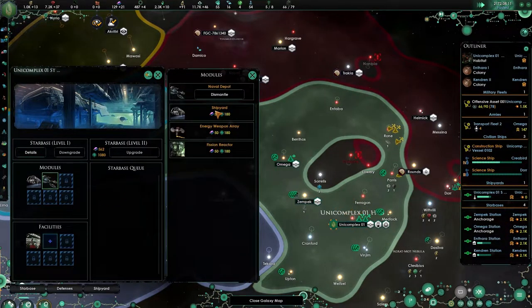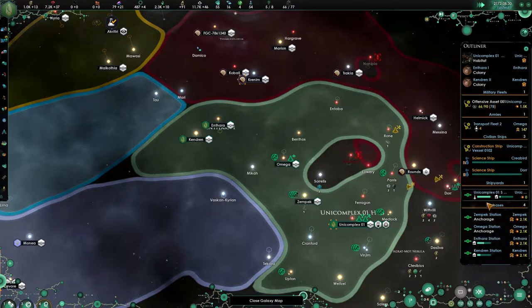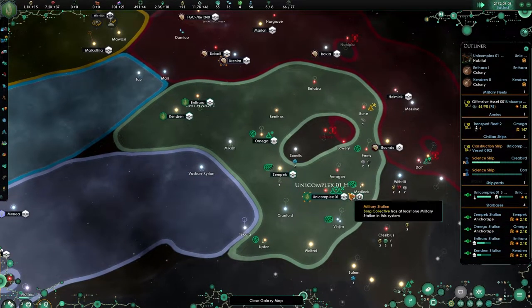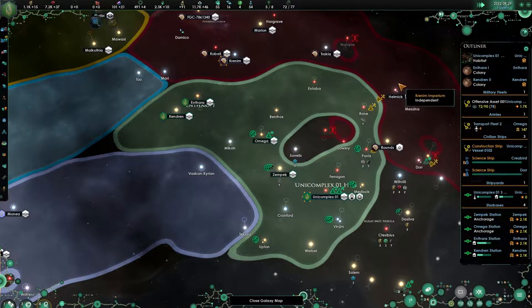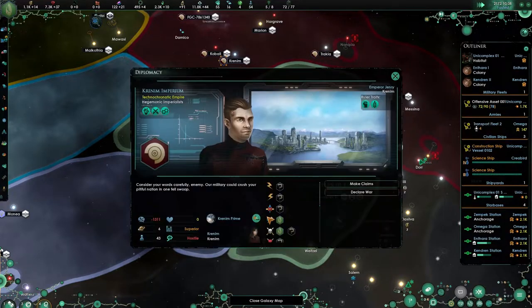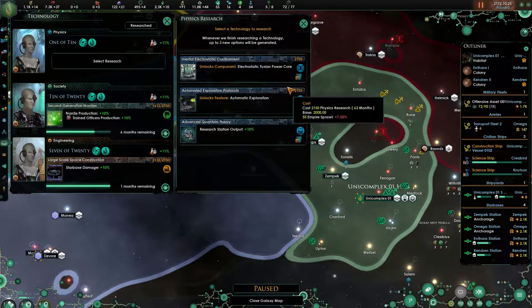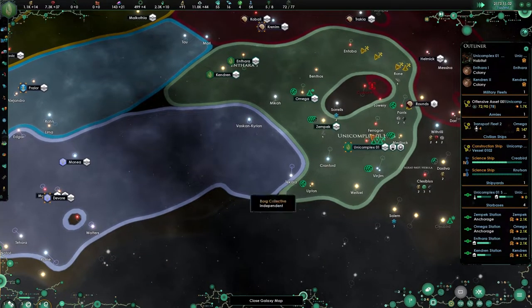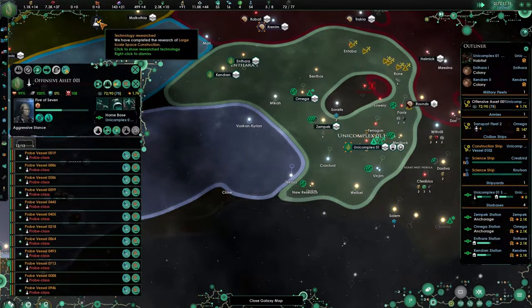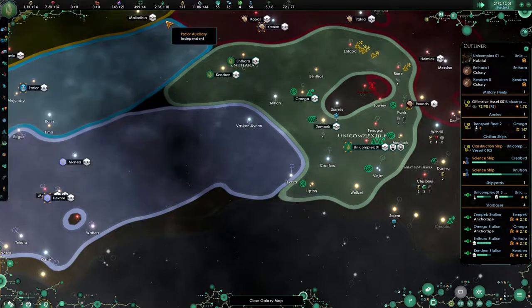They definitely need a shipyard. We want to have something over here as well, because they will probably start attacking us. Can we close borders with you guys? I would really like to have closed my borders with you. We get the nanite fabrication, and we will continue with automatic exploration — yes please. That's what I'm lacking. Starbase damage has been increasing. Adaptive armor — let's go for the cheap options.